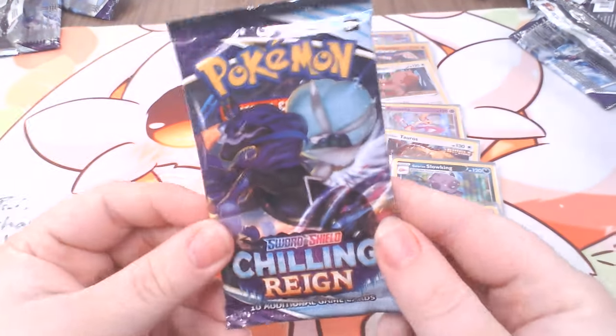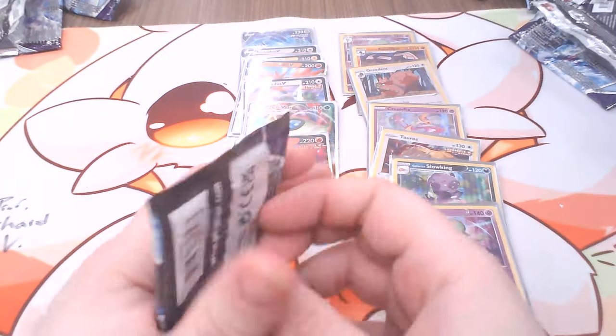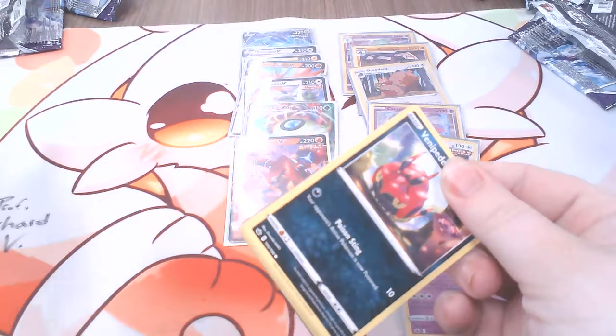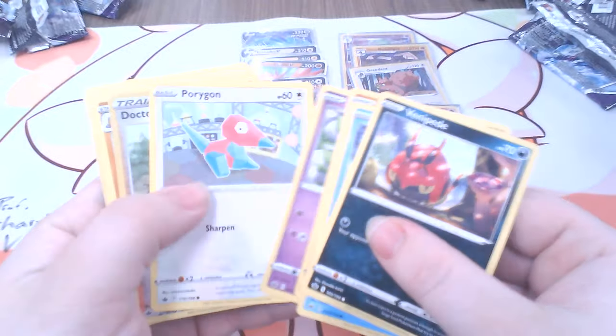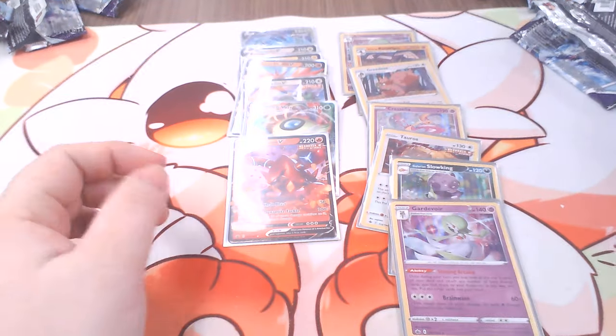That's the final pack in this box — give me all your good faith in this last pack. We got Dusk Reapers and Dusk Trio, comes with a Lucerne. This is the average box.